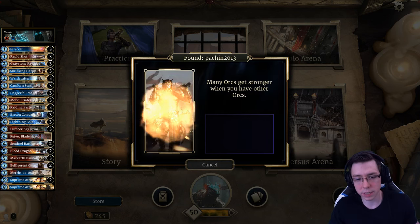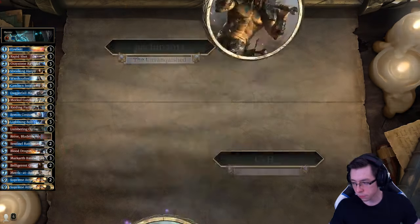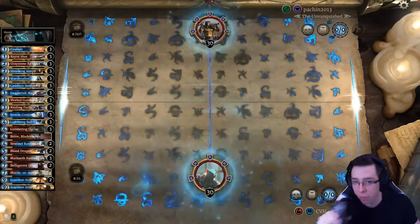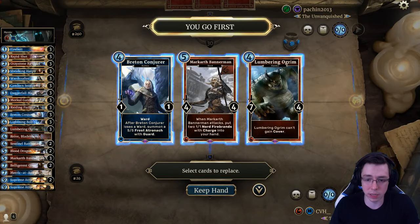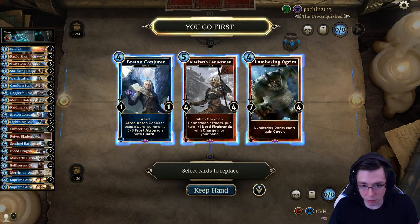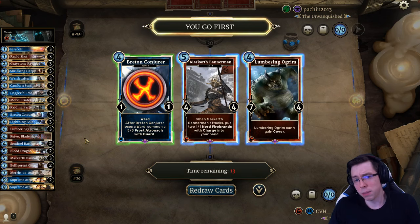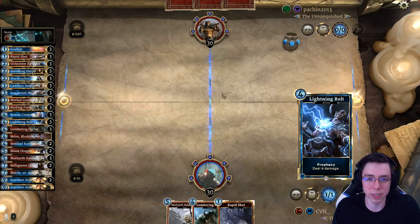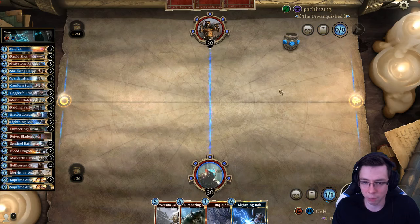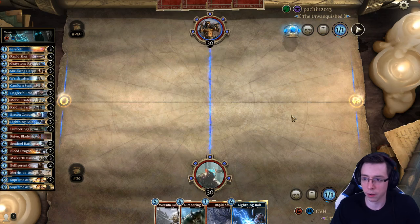As soon as we find an opponent, we'll see if we can take some people by surprise. Got a Scout — he's kind of low-ranked, too. Scout's one of the classes that has pretty big problems with Lumbering Ogrem and Markarth Bannerman. If I knew it was Ramp Scout, I'd actually be tempted to keep them both — we don't necessarily need a 2. I'm going to ship the Breton Conjure for sure; it gets Murkwater Witched. The worry here is that it's not Ramp Scout — it's Midrange Scout — and we could get aggroed out because he does have the ring.